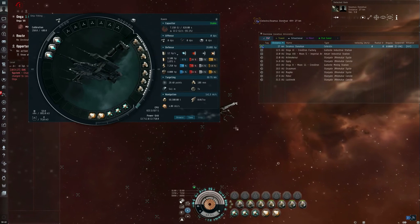In EVE Online, larger numbers for scan resolution are better. Yes, I know — it's called a resolution and yet larger numbers are better. But the larger this number, the faster you can establish a target lock.